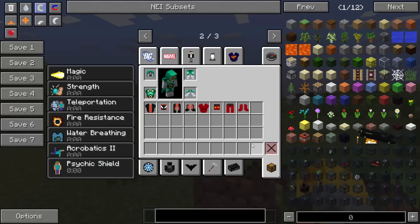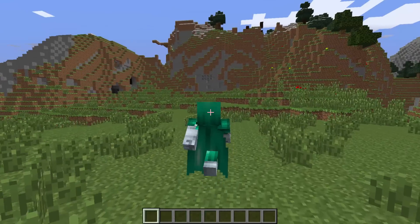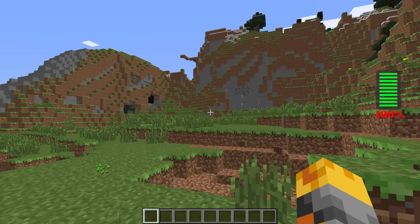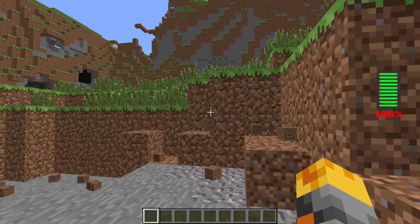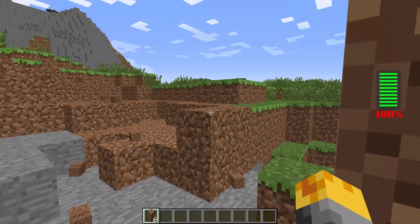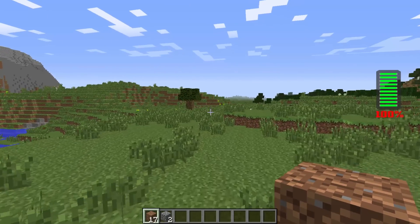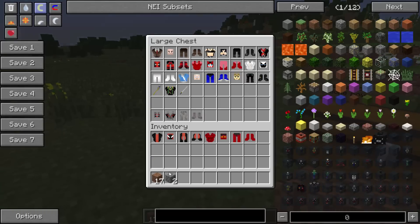So let's move on to the next one which is Dr. Doom. He comes with magic, strength, teleportation, fire resistance, water breathing, acrobatics, and a psychic shield. Let's press some buttons and see what it does. Pressing X seems to blow everything up — that must be what the magic is about. And pressing C will teleport you. The only annoying thing is that all these outfits have different key binds. This one doesn't seem to do anything when you press R, but besides that it's actually not that bad. I really do like this one, but once again this is a villain and I'm not a huge fan of the villain outfits.